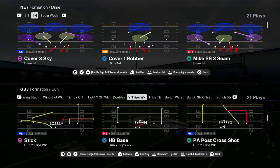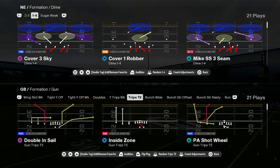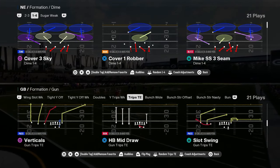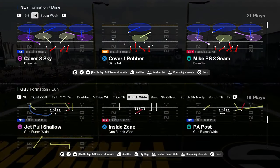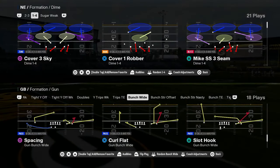This play PA post cross might have the best cover three bomb in the game. You have trips tight end — it's a pretty decent trips, a serviceable trips. You can base out of it. You have bunch wide, which I would still consider a bunch — I think bunch wide is better than people are giving it credit for right now. You have a Z spot, and the Z spot post is making a comeback.